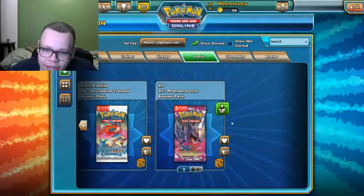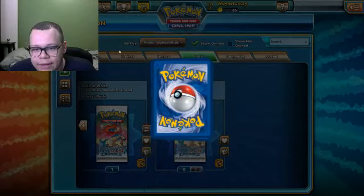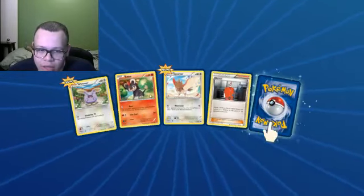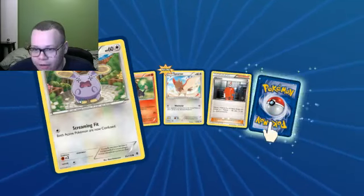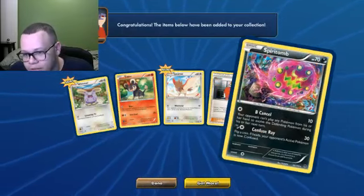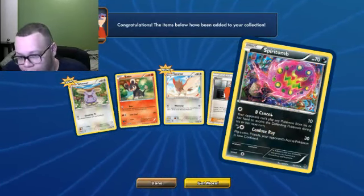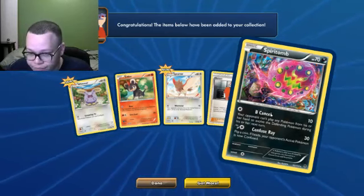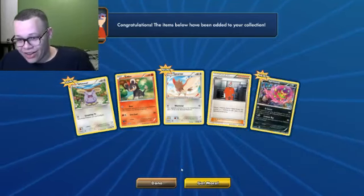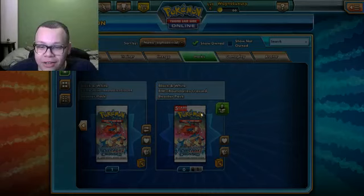Moving on to the last pack of Phantom Forces. Let's see what we got. Come on, something great. Lileo is pretty good. I like Whismur, just for the fact that it leads to Exploud. Spirit Tune — the attack prevents your opponent from playing any Pokemon from their hand to evolve their Pokemon during their next turn, and then a Confuse Ray. So that's okay, not great. It's all coming down to these Boundaries Crossed packs now — let's hope we can get some real good cards.